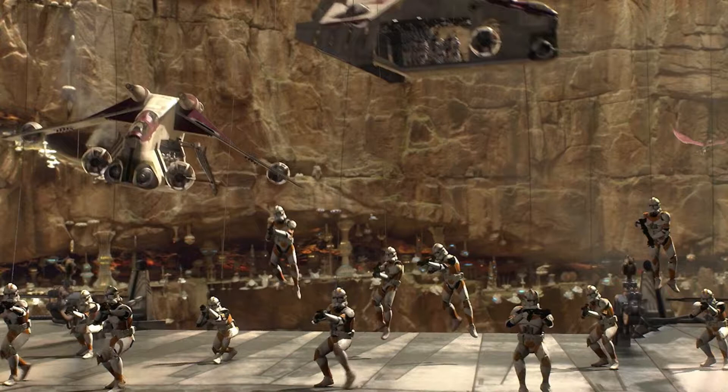Those two generators are powering the droids in this sector — take them down. Primary power sources down, critical reserve systems kicking in. That ought to keep those clankers out of here. General Kenobi, your landing has been cleared — welcome to Utapau. General Obi-Wan has landed on this level. He should be able to help you troopers quite a bit.